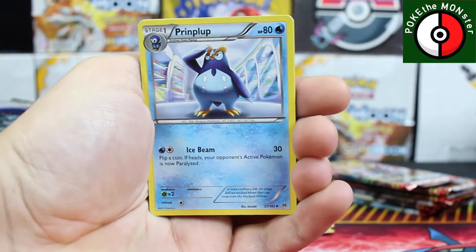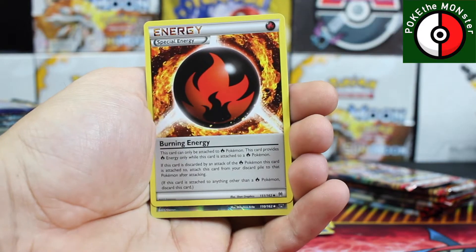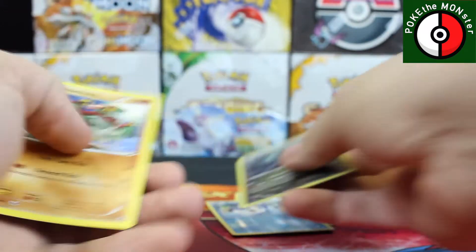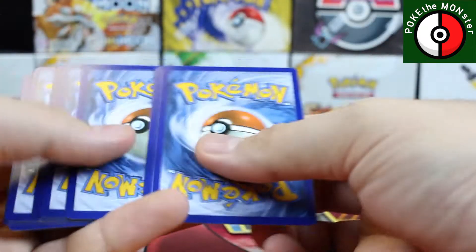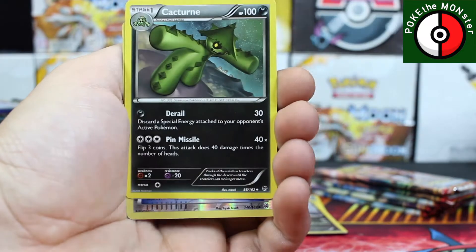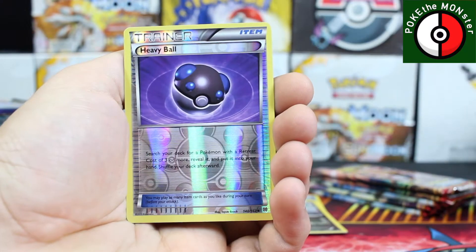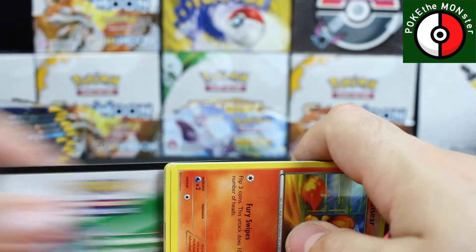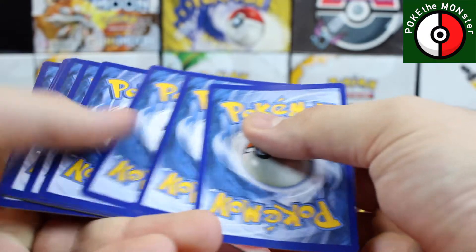This is the third and final chance with these Zygarde boxes — if this is a bust too, I'm gonna deem these absolutely horrible. Fracture, reverse holo, and our rare card is a Hawlucha — non-holo, but at least we're not getting doubles. Next pack: Parallel City, Seaking, a Cacturne, heavy ball reverse holo, and our rare is a Chatot.